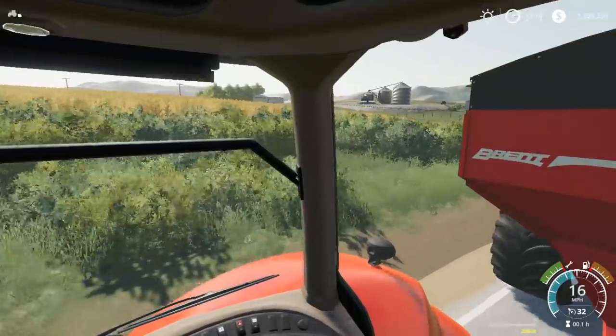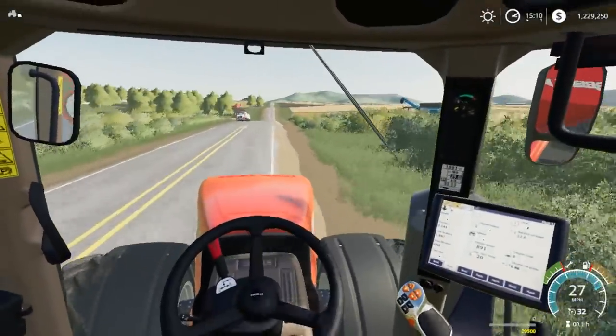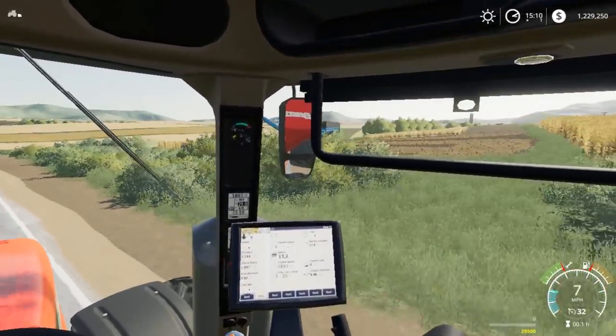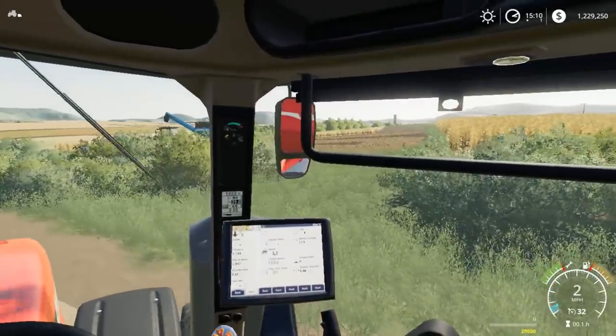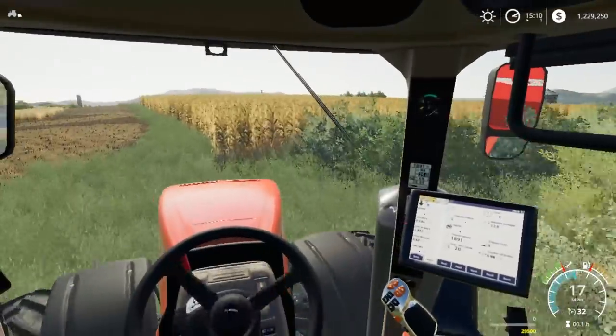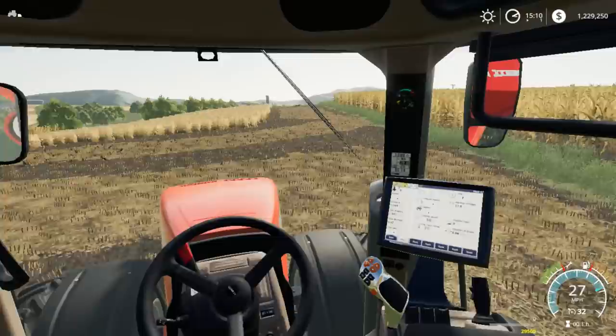Probably on Friday we might do another stream on Squad Farms, but it might just be videos — we're not sure. Past the gateway here, Rhyler's somewhere in here with the 9870 STS. Let's run in and see where he is. Hopefully he's got some grain in here and we can unload on the go.